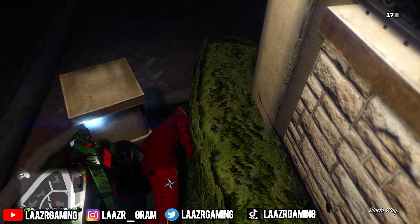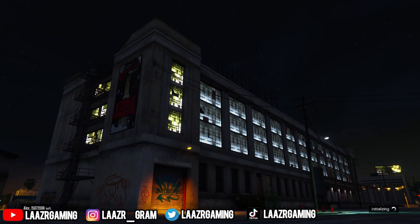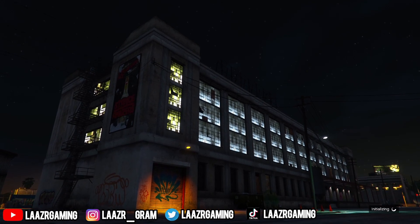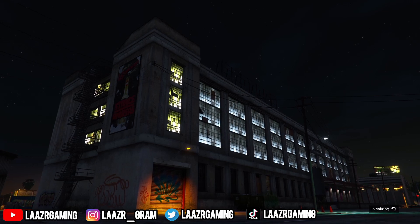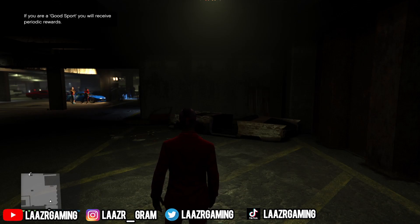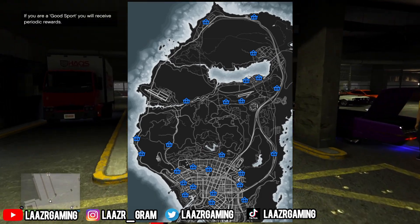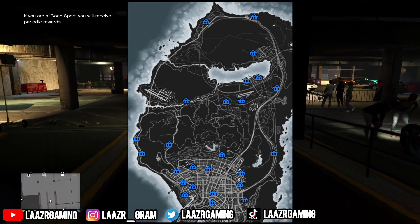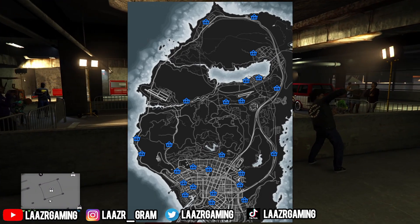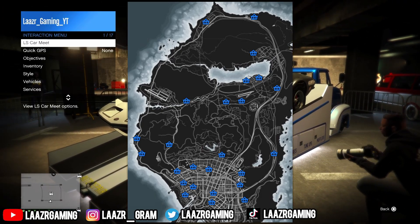The stash houses aren't the only new event Rockstar Games have added into free roam. They've also added a new event where you can basically stop a store robbery. As far as the locations, they're extremely easy to remember as they will only take place at all of the convenience stores. You can simply press start or look at the map on screen to see where they'll be taking place. If you're having trouble spawning this event in, try hanging around an area where there are three or four convenience stores close together so you can drive in between them.